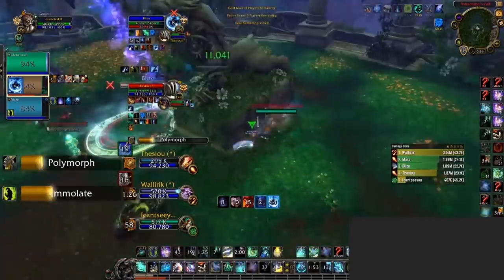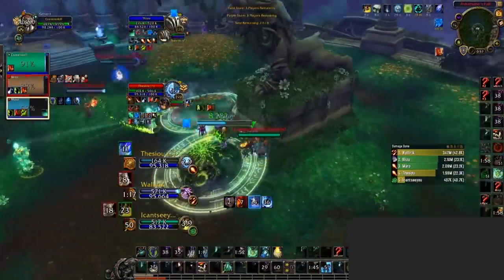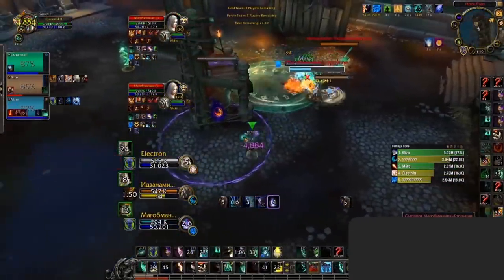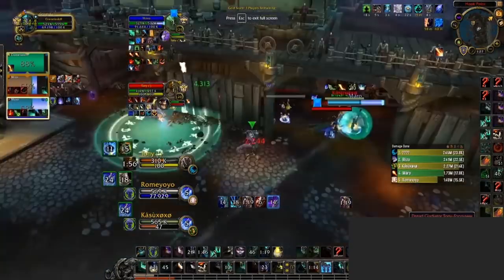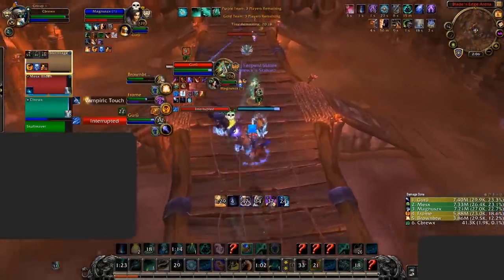Also, as a Mistweaver in a lot of compositions, it's going to be up to you to secure crowd control — utilizing your mobility to quickly go in, cap a healer into a leg sweep, and then quickly get out. Depending on your composition and situation, you can also use your stuns onto the DPS to help set up kills. Another great way to assist your team is with your Ring of Peace. This can be a fantastic way to counter enemy positional defensive cooldowns like Earthen Wall Totem, Dome of Light, or even Anti-Magic Zone. Placing a well-timed Ring of Peace can completely negate these cooldowns, or you can simply use it to help your teammates connect, stop enemies retreating, or even knock enemies down on Z-axis maps.